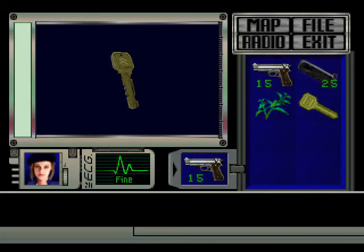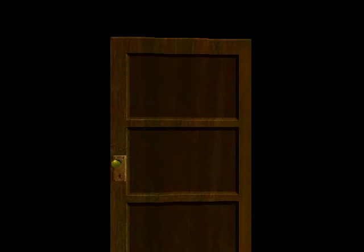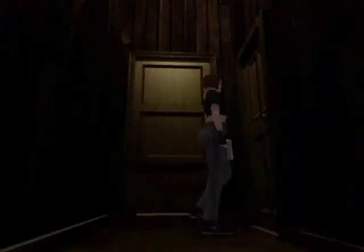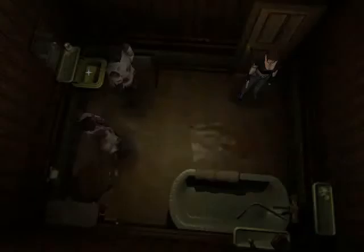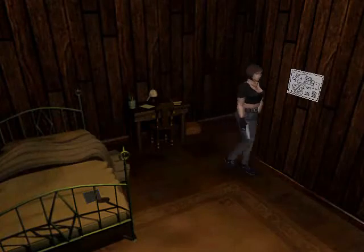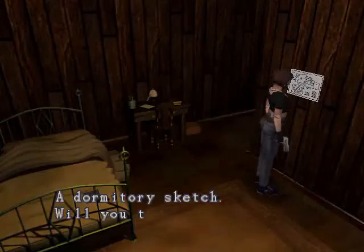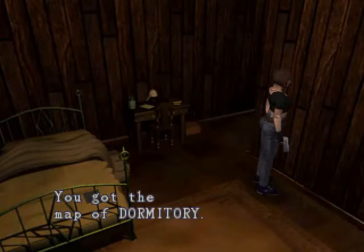Guess I have to use this on that O2 door. Yep. And it's useless now. See a key. Let's see... Oh jeez! Zombies! No zombies. Yeah... What's this? Dormitory sketch. Map of dormitory. Great.